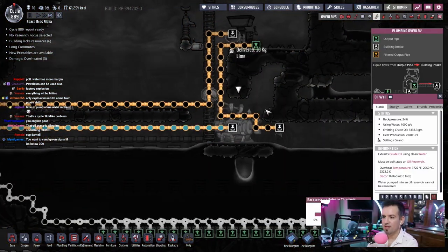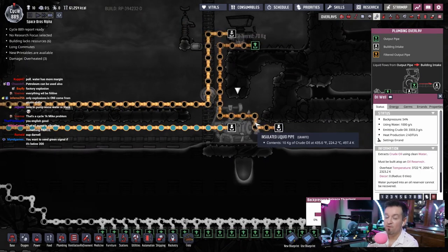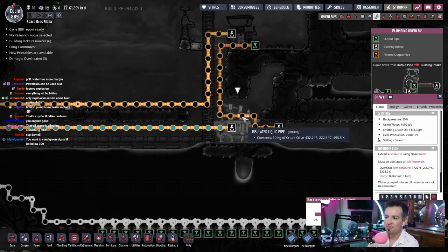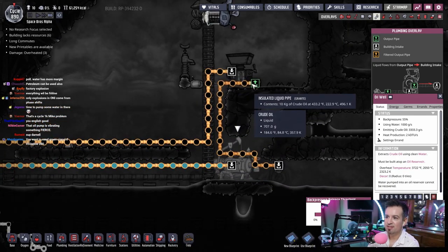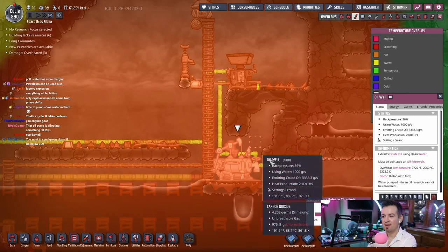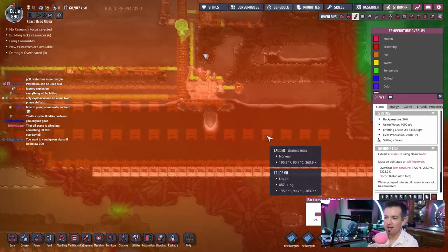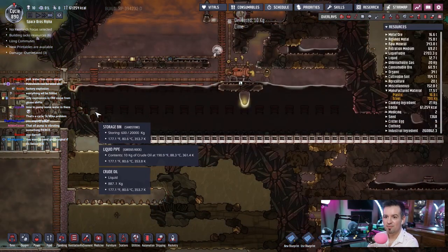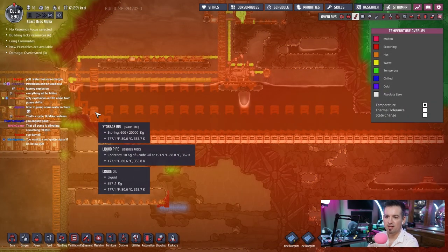Let's see what temperature the things are coming out. 435 degrees through the granite pipes, by the way. Granite pipes. 188 — so it's doubling in heat. And then it's pouring in here and it's just diluting. That's what we want — we want it to just dilute. Temperature over here is 177 degrees. It's our storage bin.